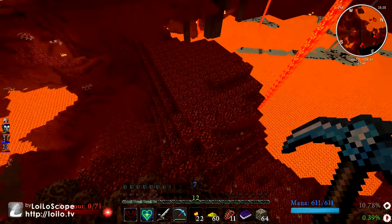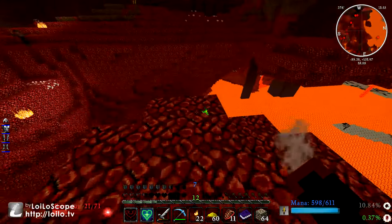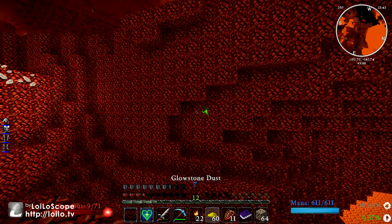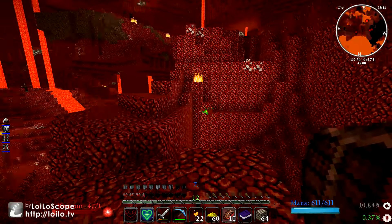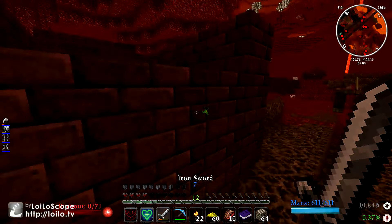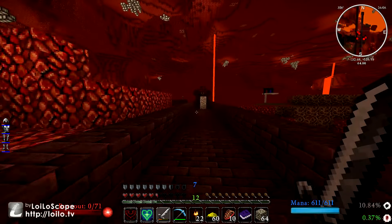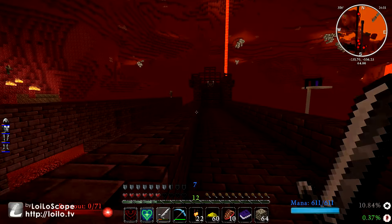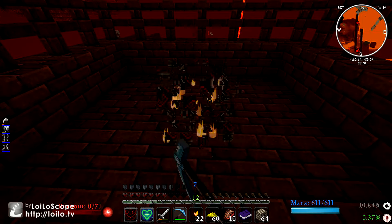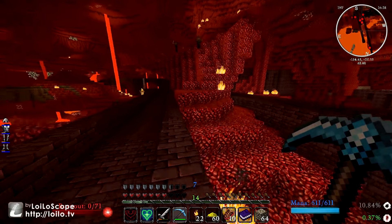I can get over there — boom, leap! I made it. This spell makes it so handy to get around the nether. I can't wait until I get the speed one. He's definitely been here — he's marking that as his own spawner, but I mean, I don't see his name on it. So it's mine now. If he wants it back later, he can bargain for it.